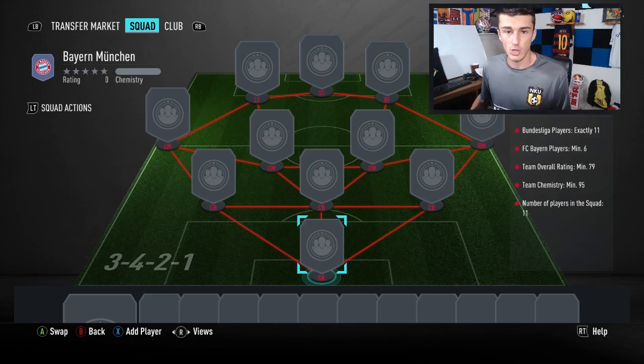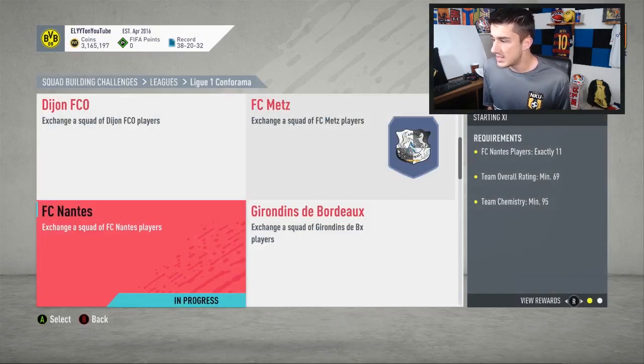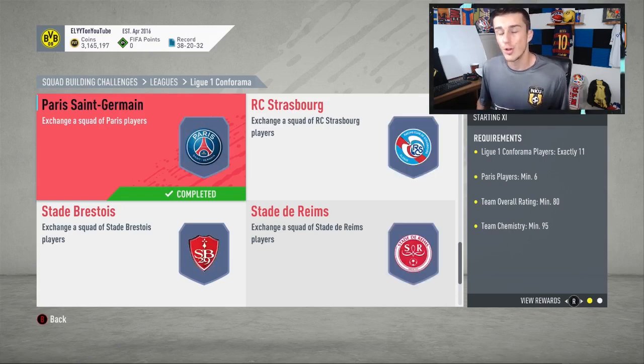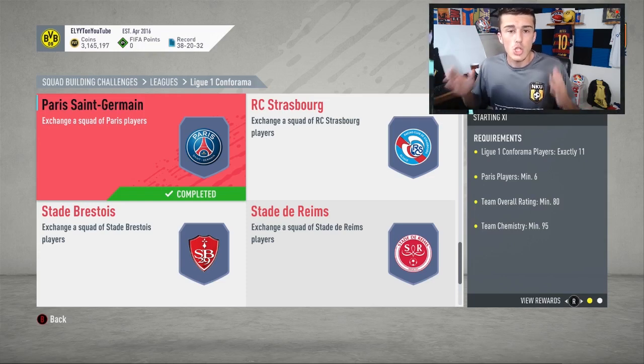The same thing happened for Pavard, Xabi Martinez, Tolisso. Then in the Ligue 1 Conforama SBC, the exact same situation occurred — PSG was that team. They're doing this with the big super clubs, PSG and Bayern, mostly because those clubs don't have as many low-rated cards. PSG players went from 700 coins and shot up to 3.5k, and I made a ton of coins that day.